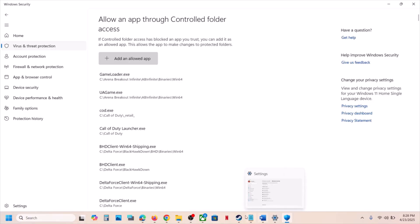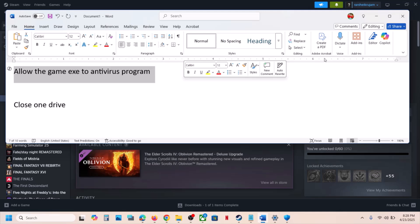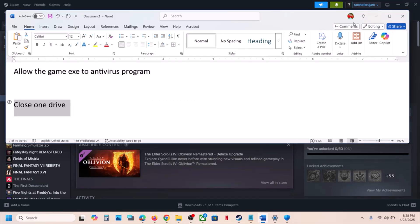If still not working and you're using any third-party antivirus — like Avast, Norton, Bitdefender, McAfee, or whichever antivirus program you're using — allow the game exe file in your antivirus program and then check.